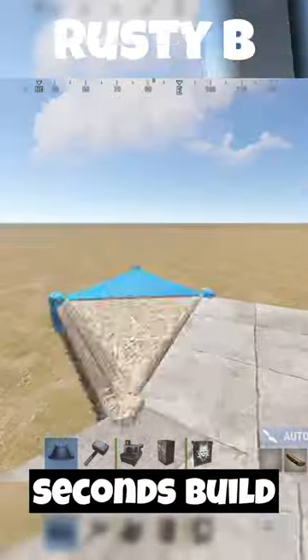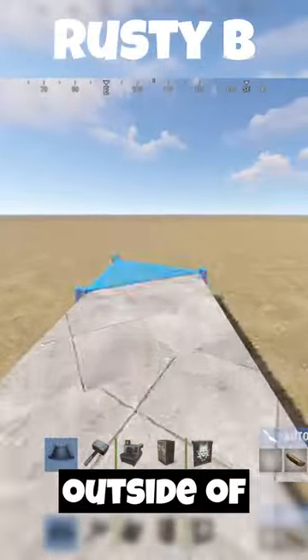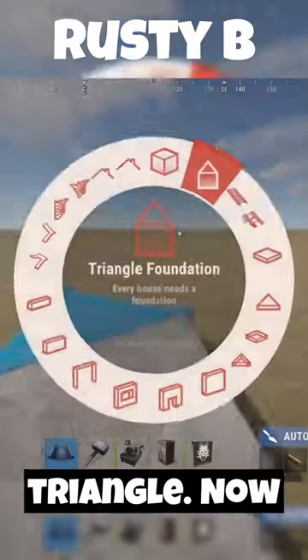Building the best bunker in Rust in 30 seconds. Build 3 triangle foundations outside of your 2x1, add a square and another triangle.